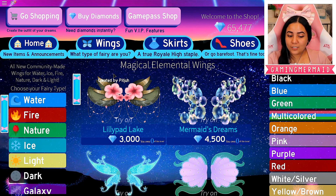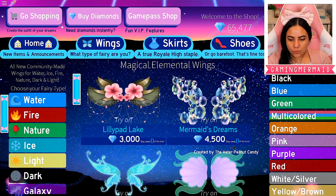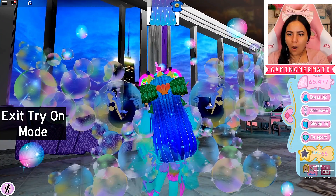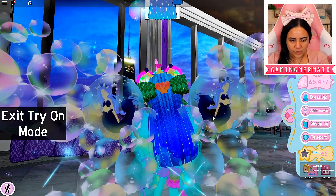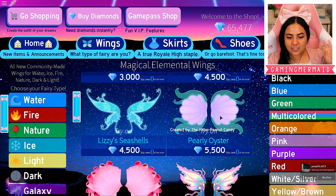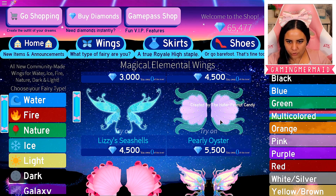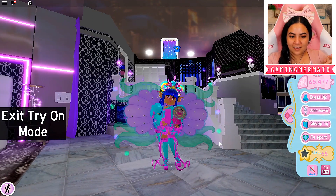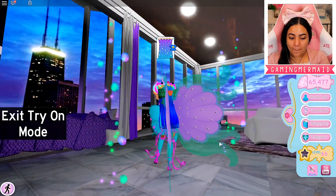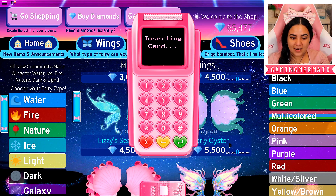Now let's move on to the wings. Oh my gosh, you guys — this one is literally called Mermaid Dreams and there's an option to try it on. This is amazing, there's mermaids on it! Let's exit try-it-on mode. I'm going a little crazy right now because these all look so amazing. These were created by Obvi, and these are created by Hater Peanut Candy. I think these are going to be my new official wings because they look absolutely perfect and beautiful. I need those — like I actually need those right now. Purchase that instantly!